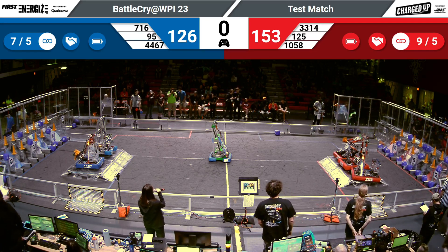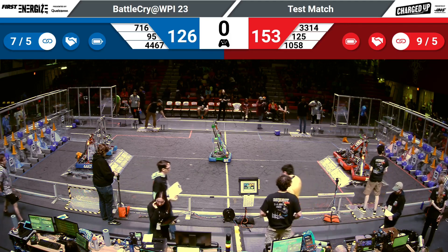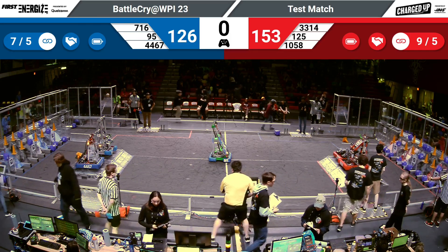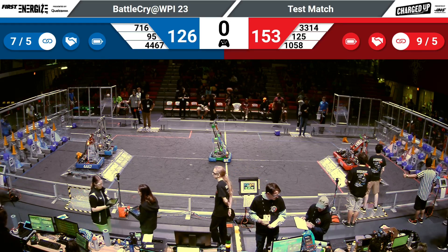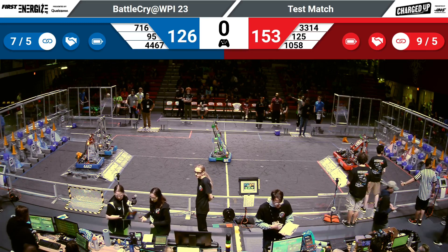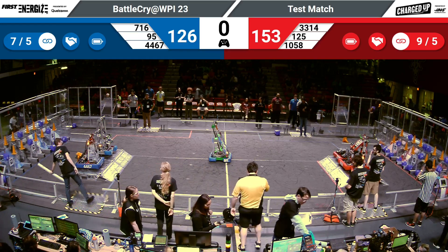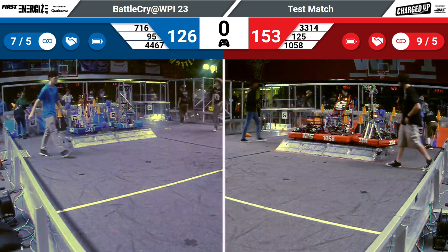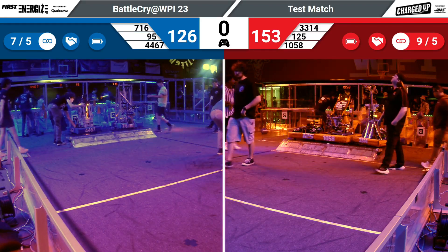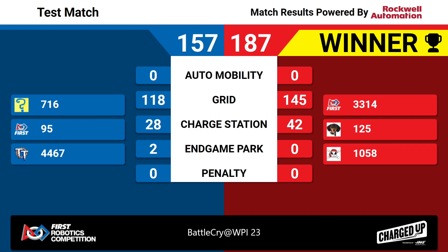That's the end of match number nine. The Red Alliance wins with a score of 187 to 157. The winner of this match will move on.